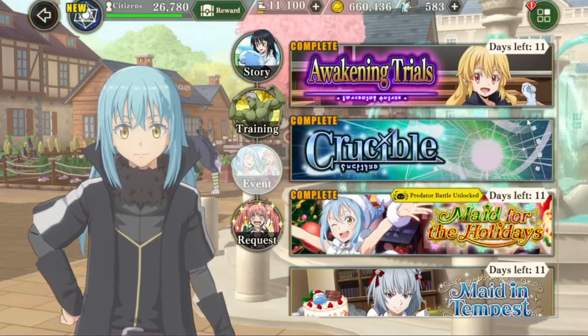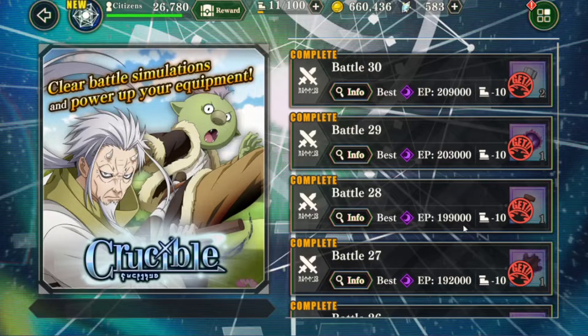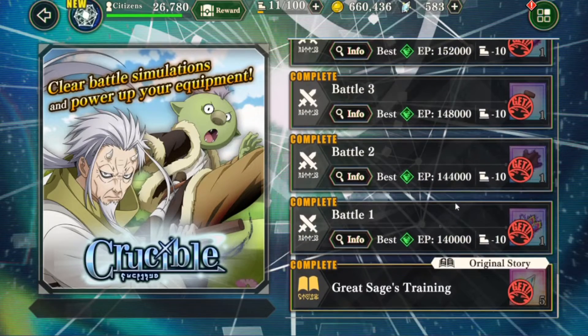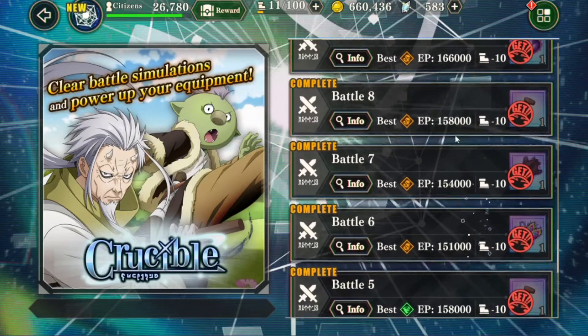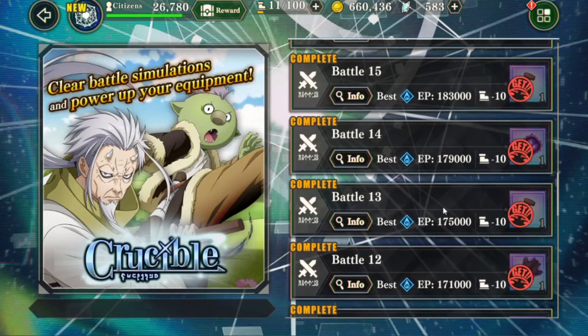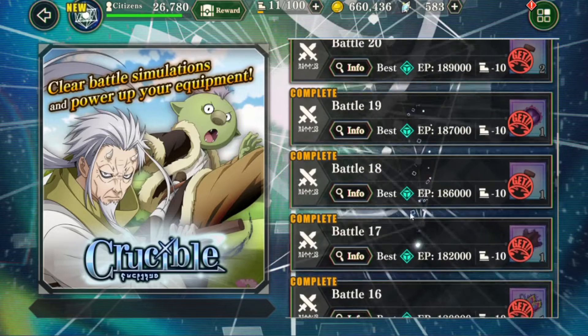They've dropped 30 stages, and with every stage you clear you receive a lot of blacksmith materials. You get five magic crystals per stage, plus five at the beginning, and one additional clear reward per stage. So there are quite a few bronze hammers to earn — great if you've been missing hammers on the conquest and struggling to upgrade equipment.